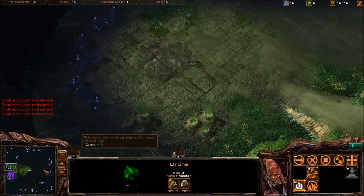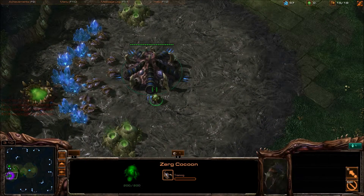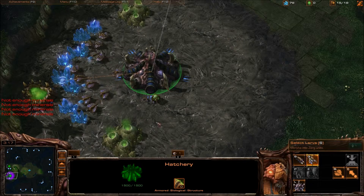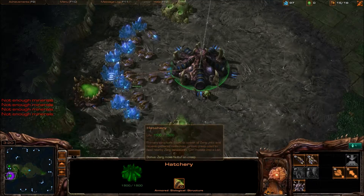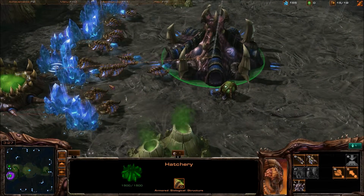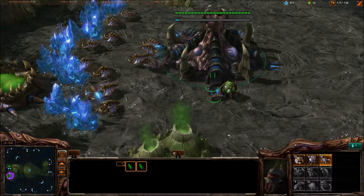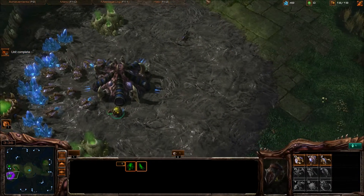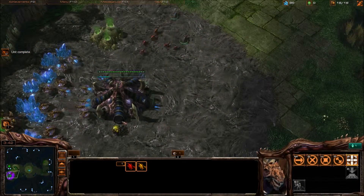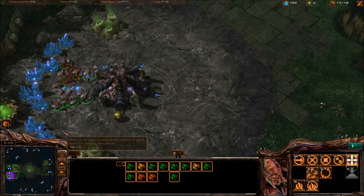I'm going to put the hatchery right there — that's what I'm talking about. We'll make some Zerglings just to have something going on. We require more minerals — get them, you stupid little cute drones. And now I'm going to turn on them. Yeah, they didn't see that coming, did they?